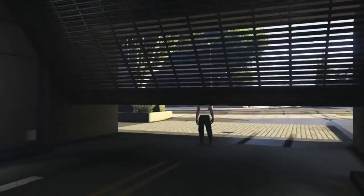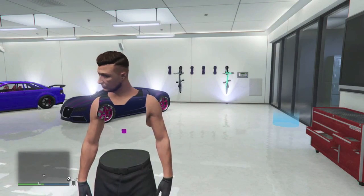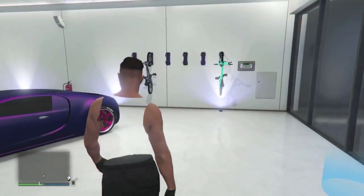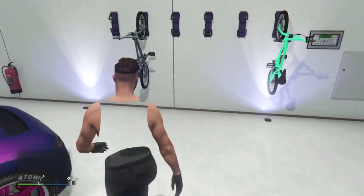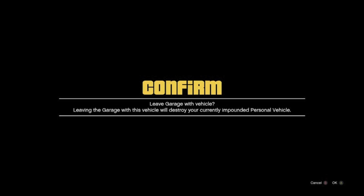Once all of that is taken care of, you guys can head inside of your garage. Now from here, you do need to have a BMX bike on your bike rack, and if you don't happen to have one, go ahead and purchase one off the internet for $800. From here, your friend who is outside of the garage is going to need to load up a job — Buy Simian — and wait inside of that lobby.